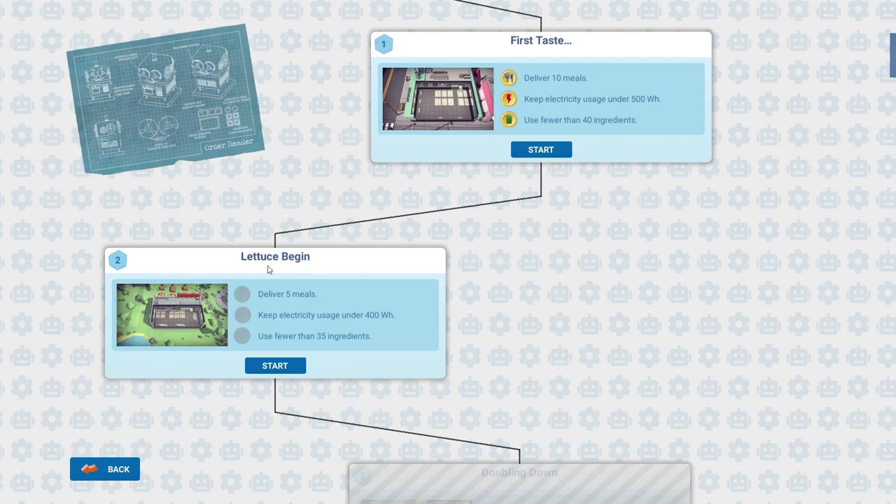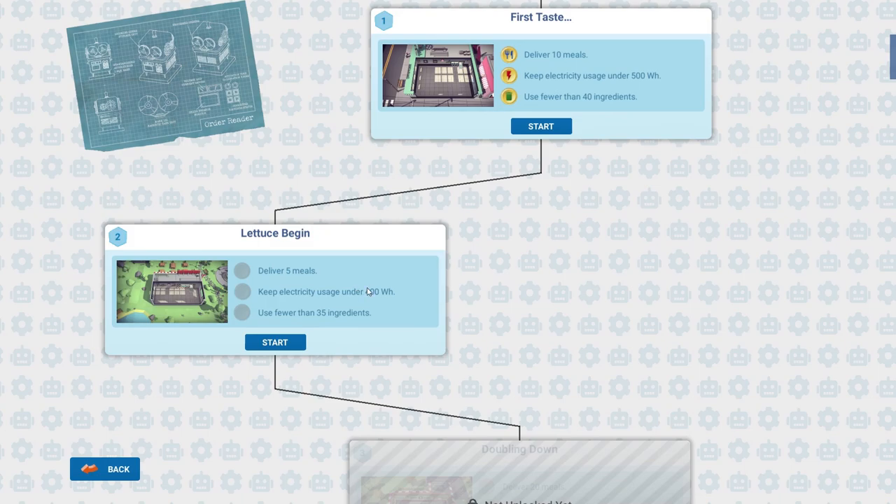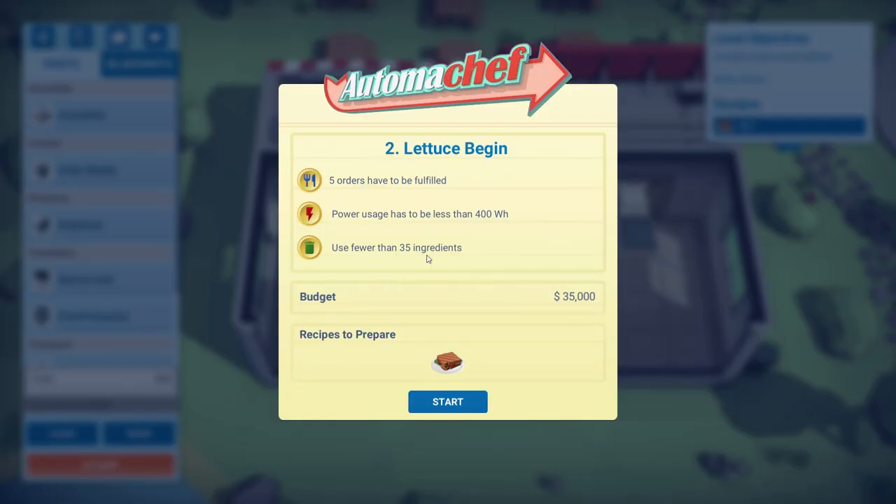The next level has deployed some awesome punnage — it's called 'Let Us Begin.' Very good, I like a good pun. This looks like we've got to deliver five meals, keep electricity usage under 400, and use fewer than 35 ingredients. So the requirements for power and ingredients are less, but we've also got to deliver fewer meals.